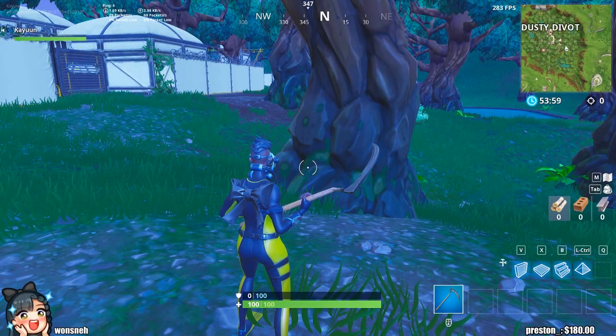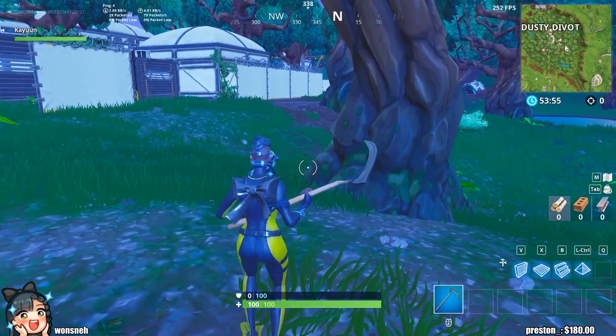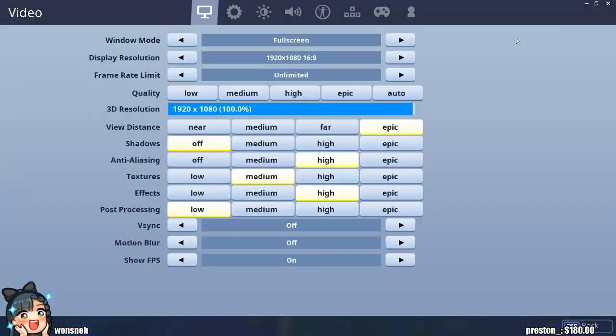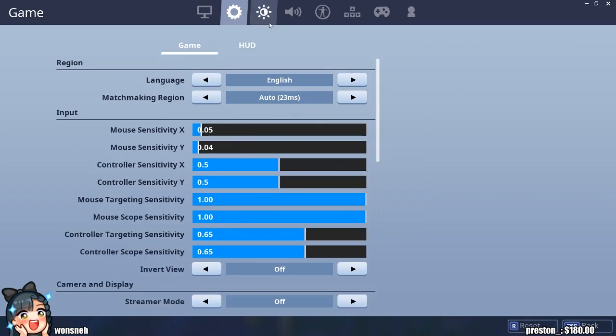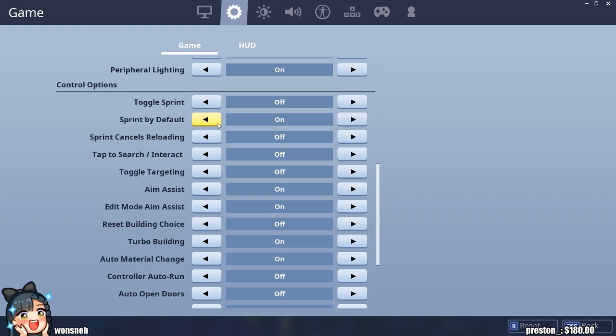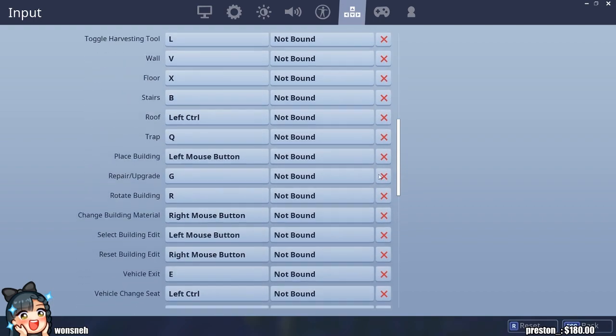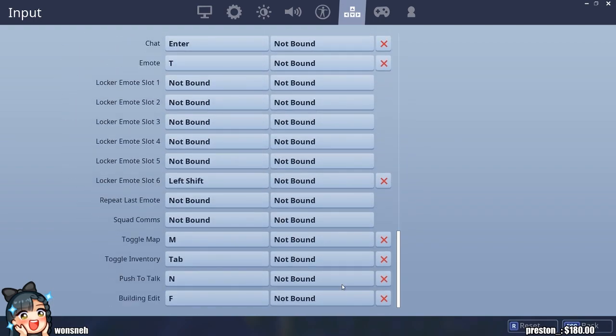Hey guys, just wanted to make a quick video about how I do my fast farm. I've been getting a lot of questions on how to do it, so I'm gonna show you how I do it my way real quick. Basically, they added this new sprint-by-default option, so I went and turned that on so that I can use my shift key, which I previously used for my sprint.